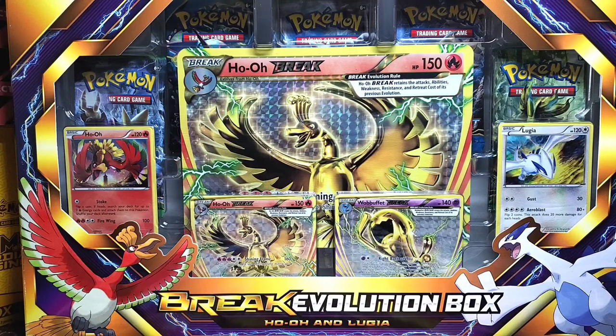What's going on everybody? It is TJ back again with Pokey Gold and I just wanted to welcome you guys to the gold mine. Today we have an absolutely crazy video. I was at my local card shop today and I found the Break Evolution box featuring Ho-Oh and Lugia. If you guys are a collector, you cannot get these break cards in any packs, so they're extremely rare.